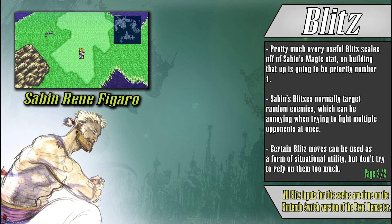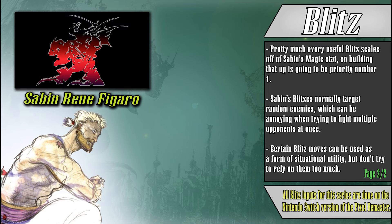Overall, while having a lackluster selection of gear and a deceptive main stat, Sabin is a strong party member that is easy to excel with, having access to a vast array of powerful attacks that will be consistently useful throughout the entire game's runtime.